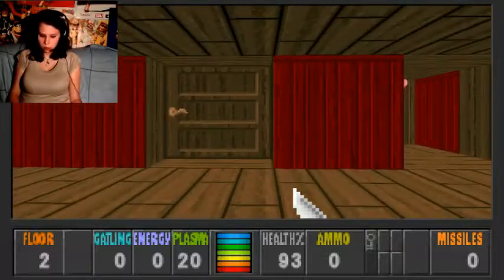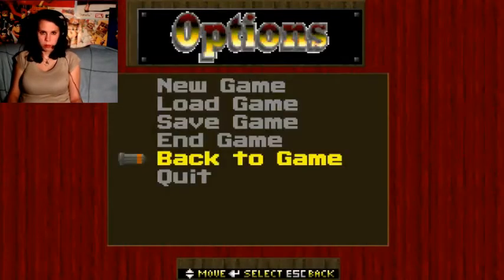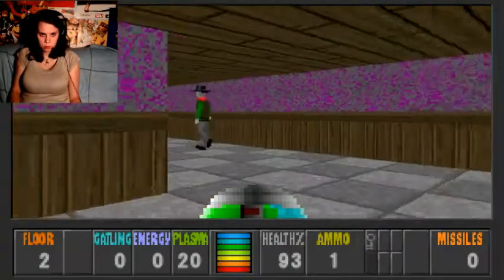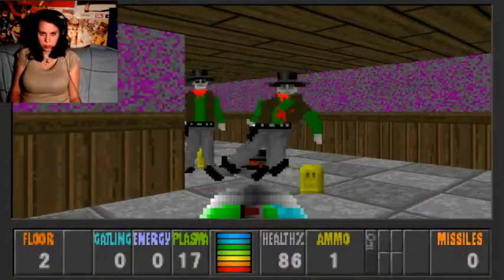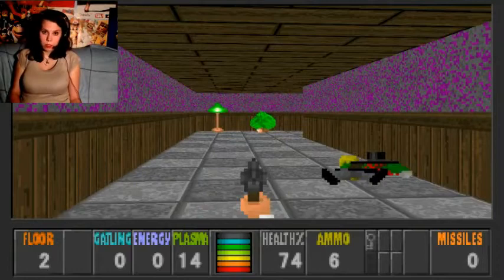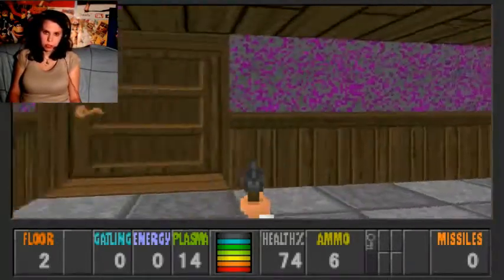Elevator. Let's pick up some other weapon. I don't have revolver ammo — that's okay. You can see the ricochet now. I'm gonna stay with the revolver; it's the safest — you can't shoot yourself with it.